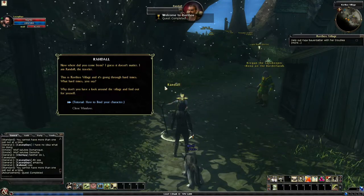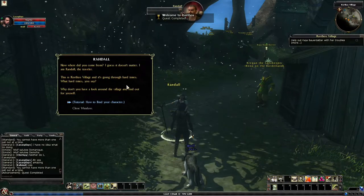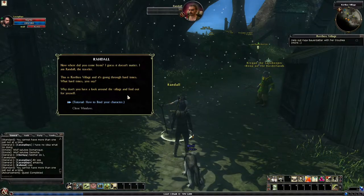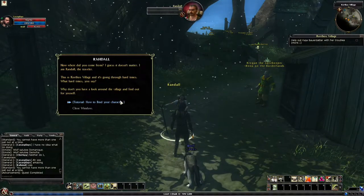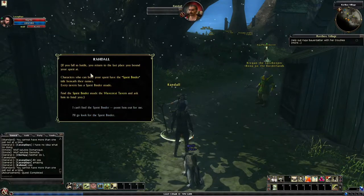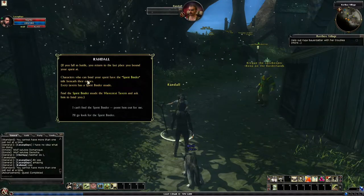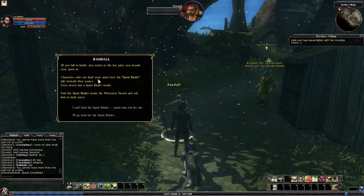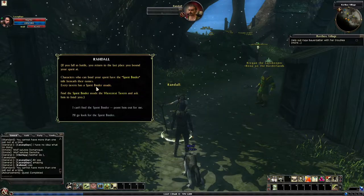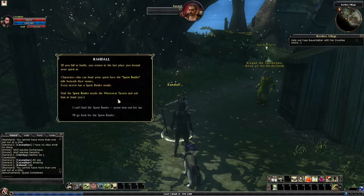Randall the Traveler introduces himself and explains Korthos Village is going through hard times. The tutorial explains how to bind your character: if you fall in battle you return to the last place you bound your spirit. Characters who can bind your spirit have the 'Spirit Binder' title beneath their names, and every tavern has one inside.